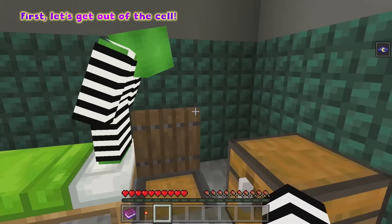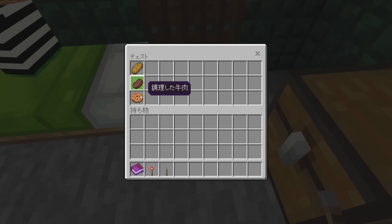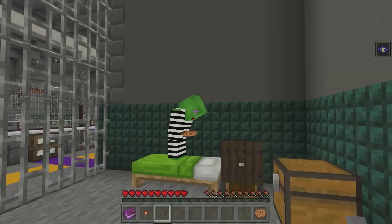I found something — a hidden chest. Let's have a look. Oh, a lever and cookies. There's food here. Mikey, you can have this beef and bread. I think I'll have some cookies. I don't know if we'll be needing this. I guess we'll eat if we get hungry.